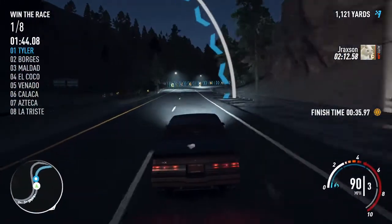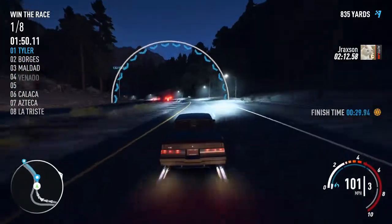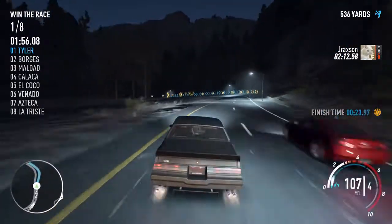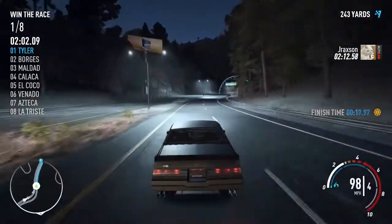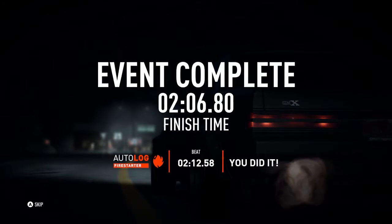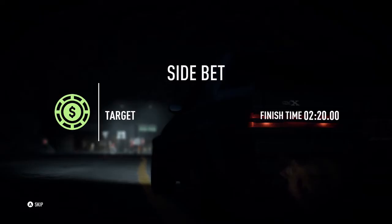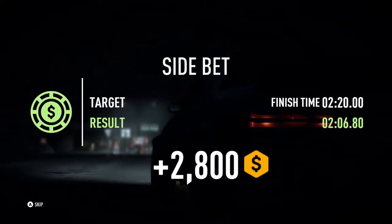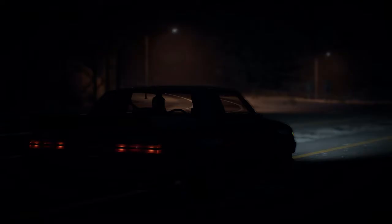We gotta get this before the timer runs out — got a thousand yards left, 30 seconds to do it. Not a problem, we've got this in the bank. 500 yards, 20 seconds — we've got this. Come on, give us a boost. There we go — I win again, La Catrina. You think you can beat me? You can't beat me at all. 2,800 on that race plus the bet gives us 9,800. Very nice race.